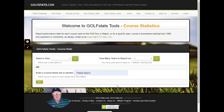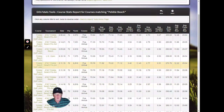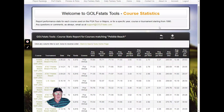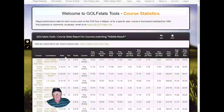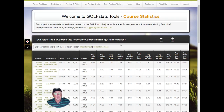For instance, I can put in Pebble Beach, and it will give me course statistics for any tournaments that have been played on Pebble Beach since 1990. You can scroll down and see U.S. Opens and AT&Ts and so forth. For every year, we show the average score per round, birdies, pars per round, bogeys, doubles, average driving distance, average greens in regulation, and average putts per round.